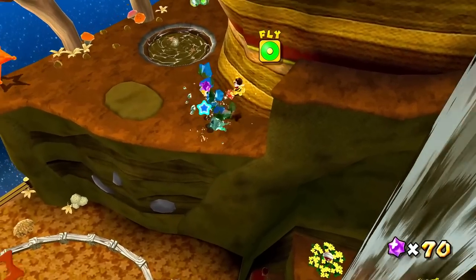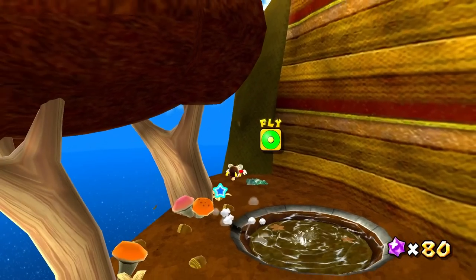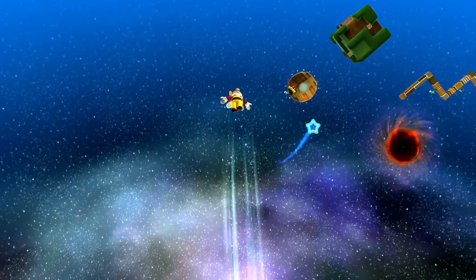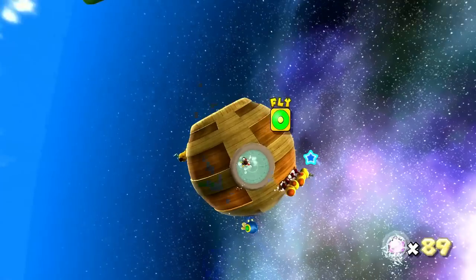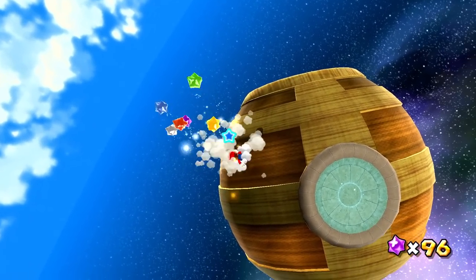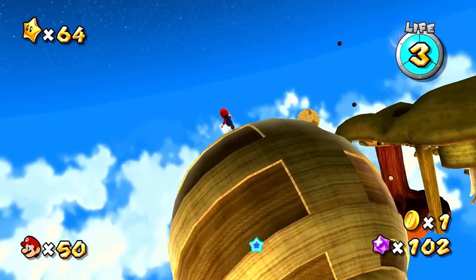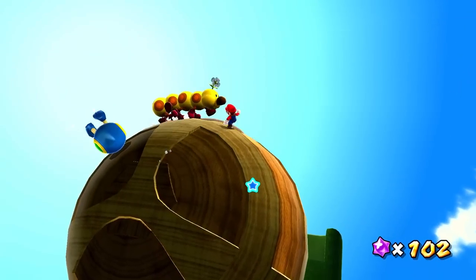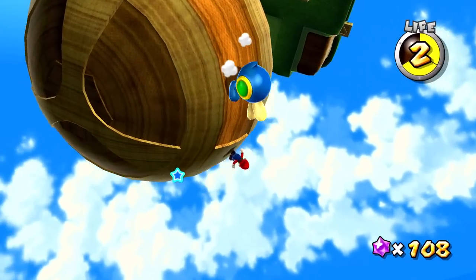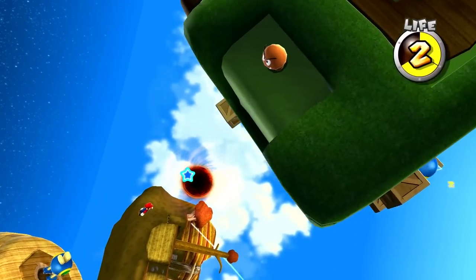Right over here there's a launch star. I wonder if this will send us to that little Cataquac area — apparently the planet in which they reside. Let's find out! At least we're getting a whole lot closer to it. Got a little quiggler planet here and right in the water. They do not want us keeping that Bee Mario power-up. But these enemies are some easy star bits and they're sort of fun to knock out. This might be the Cataquac planet — it's not a very big planet. It probably wants me to flip on this part of the platform — we figured it out. That's so cool.